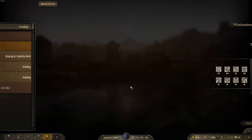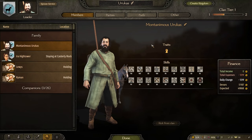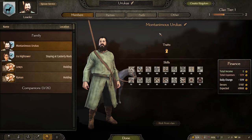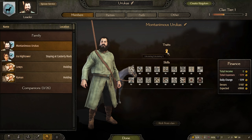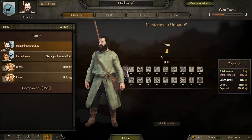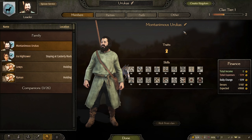I've completely forgotten to mention - this is our house. We are Montanemius Urukas. These are named after two of my extremely generous Patreons on the channel. They donated a crazy amount of money, so massive shout out to Monty and Uruk.